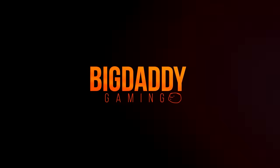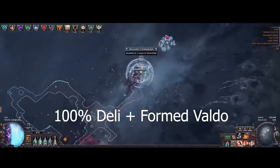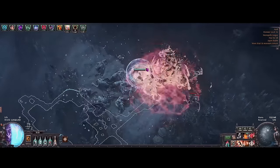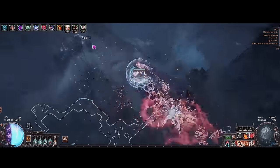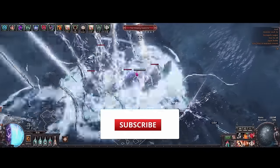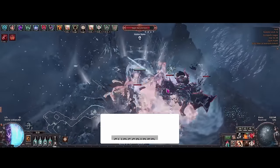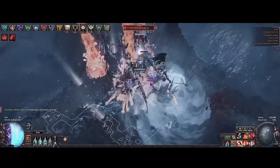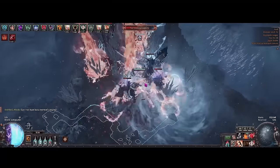Hey guys, new video for Path of Exile. This video we're going to go over my budget transcendence armor stacker. Well, if you call it budget — we are using stuff like Mageblood. But for these kind of armor stacking builds, this level of gear is actually considered budget. It's not really like your usual 10-divine budget build, but usually these transcendence builds cost multiple mirrors. Last league my character was worth about 30 or 40 mirrors by the time I finished playing.